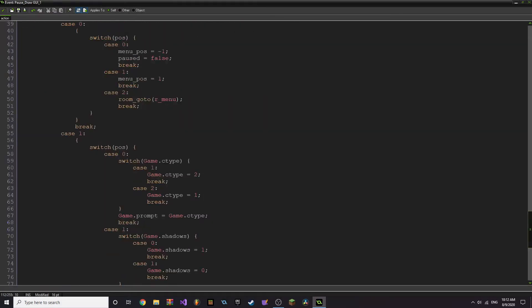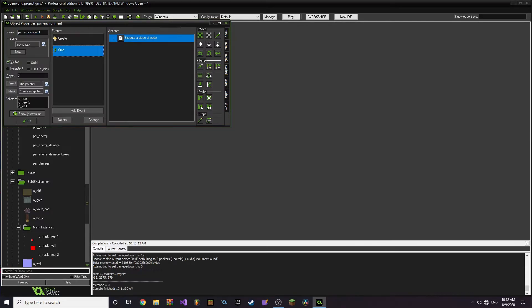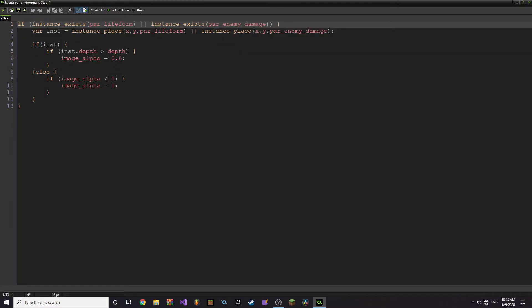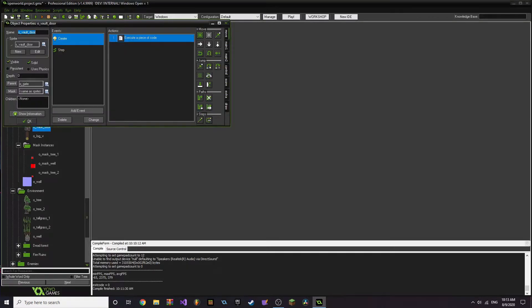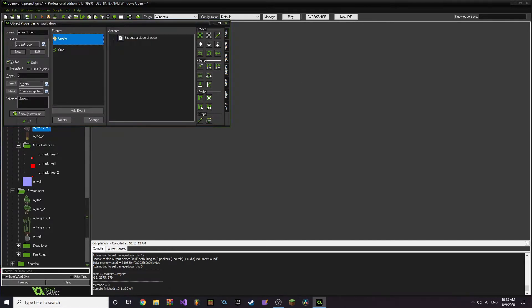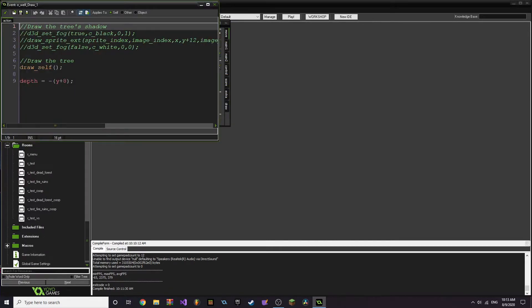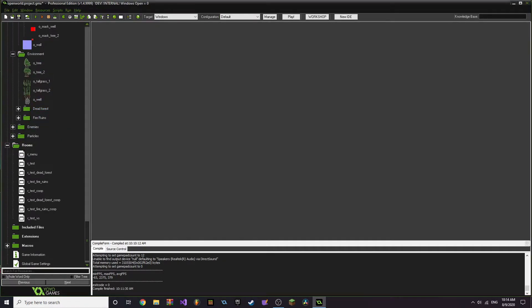The pause menu is the most in-depth because we've got all the settings — three separate menus: the first menu, the options, the settings, and then controls. It's all handled in the draw GUI. You saw it was going back to the first menu item — I'm going to take that out because there's no reason it should be doing that. For the transparency, basically it just captures the life form or enemy, checks if you're behind it, and puts it to 0.6 alpha. The vault works the same as the gate — if it's open, it just puts it to the second image. The well is basically another tree in terms of transparency behavior.